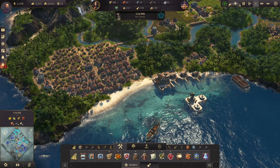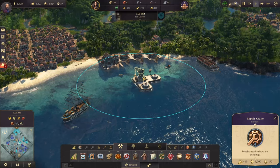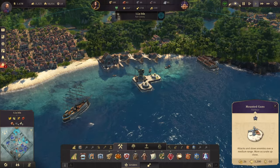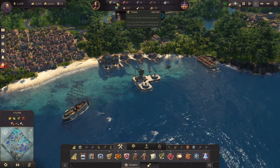One hour later and we've made a lot of progress. First, we expanded our harbor on La Isla with a repair crane for damaged ships and two mounted guns. We also added a small depot to increase our storage to 200.